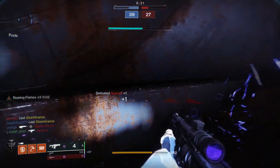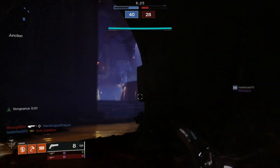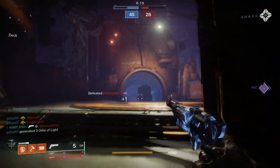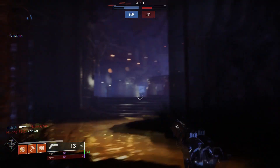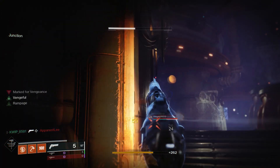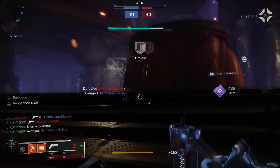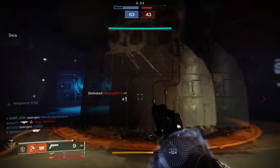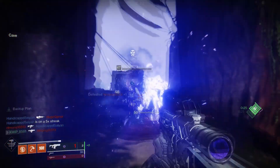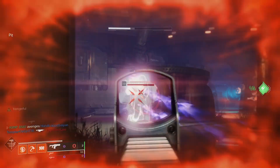The 150 RPM archetype that the Spare Rations is in is an interesting one — it's in between the 140 and the 180. Compared to the 140 RPM it shoots a little bit faster, giving it a better time to kill, which is really convenient. Most of the time you're going to be hitting four shots, and having a quicker four shot feels really nice. With 140 RPM hand cannons I felt like I was always getting pushed by shotgunners and wasn't able to put them down in time. With the Spare Rations' faster fire rate it feels more consistent against shotgun rushers, and you're really only sacrificing a little range compared to the 140s. The effects of not having as much range isn't super impactful because all the maps are so short range and small.